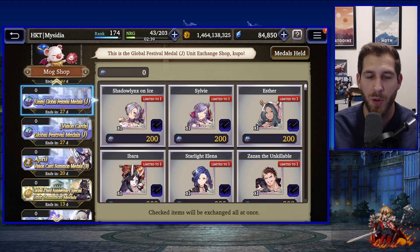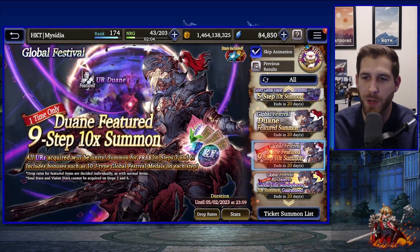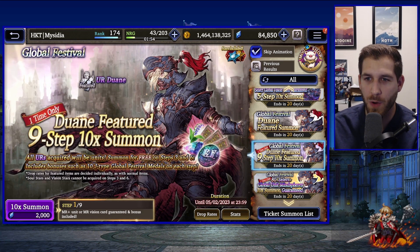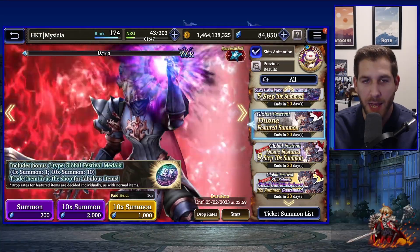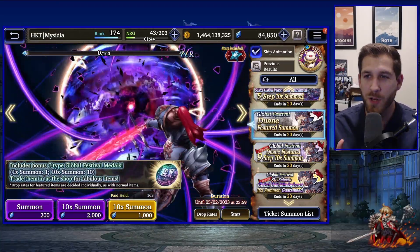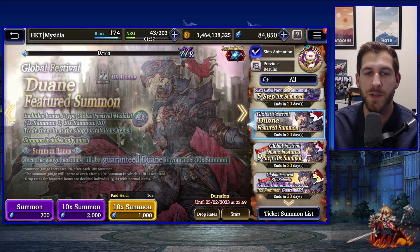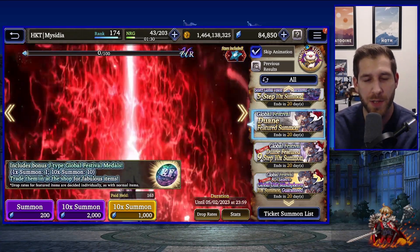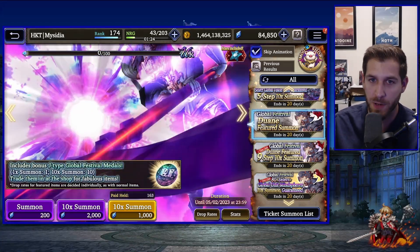If you were to pull on Duane's banner, you'd be able to acquire all of these summon coins. You could pull on the nine-step and get two free summons, spending 36,000 Vizior to get 200 summon coins. Another way is to pull fully on Duane's banner — when you reach 100 pulls you get a free Duane, but you still keep all your summon coins.